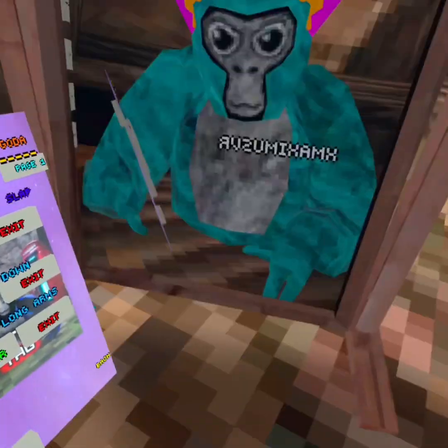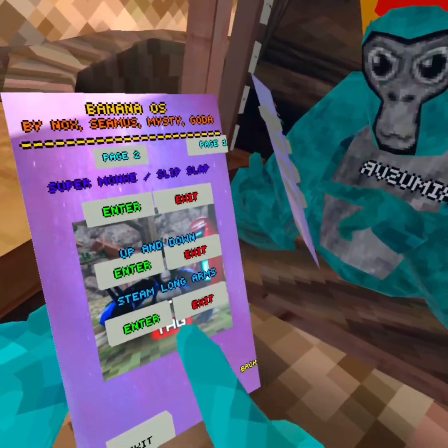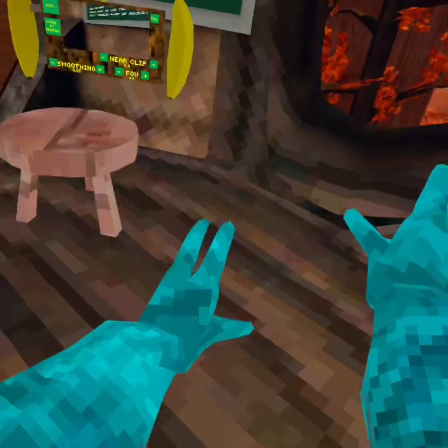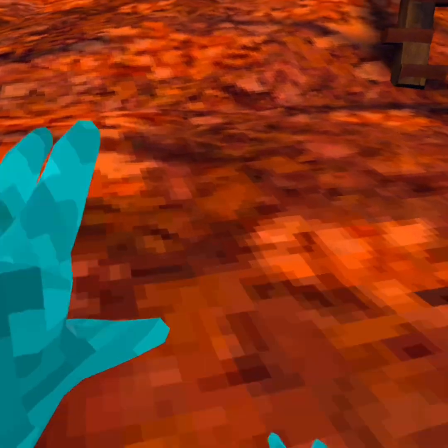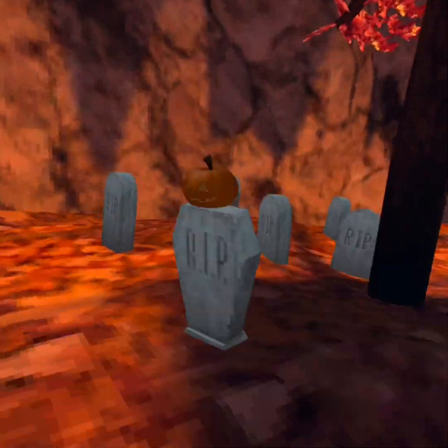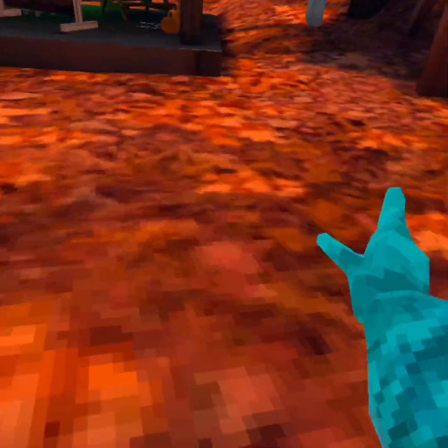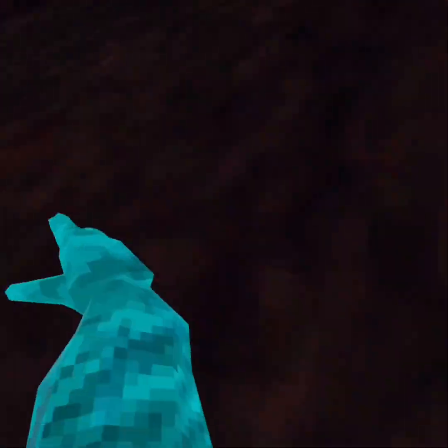Up and down, pretty cool. Steam long arms - these are my favorite. Look at these, look what you can do with them. It's all super fast. I can't really branch with them. But for someone who has short arms, these are very cool.